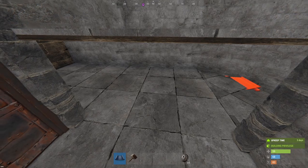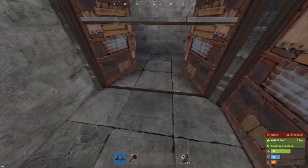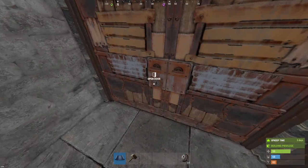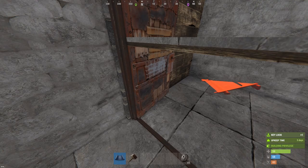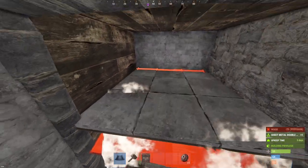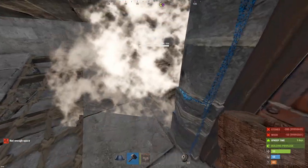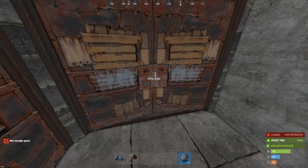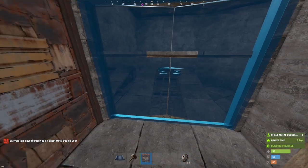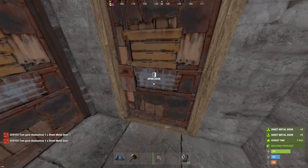Now we're going to be placing ramps. Keep one on the far right side, then on the other side you're going to want to pick up the double door — you won't be able to place the ramps otherwise. Pick up the double door, place two more ramps top and bottom, and upgrade all that to stone. Place back down your double door and swing it outwards. Grab yourself another double door, also swing it outwards. You need two more doors right here for the airlock.